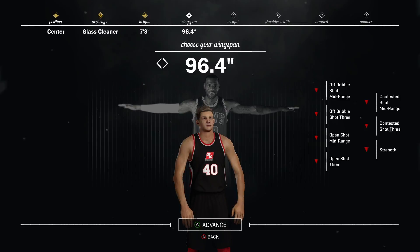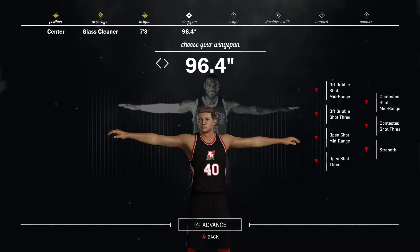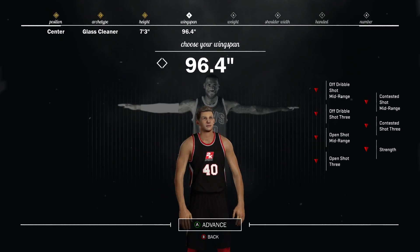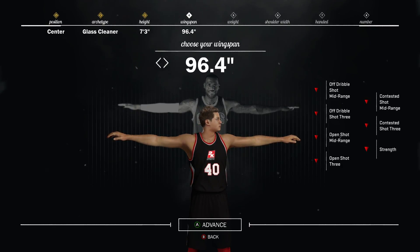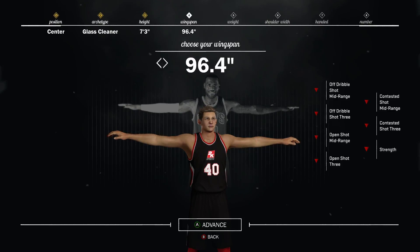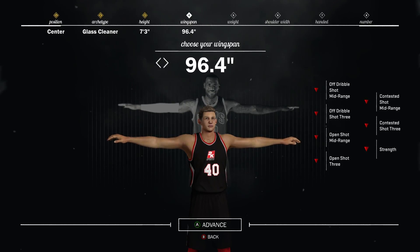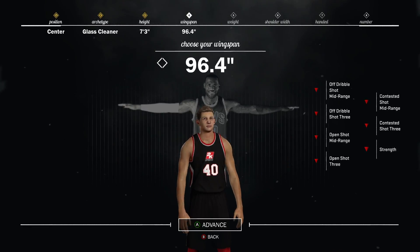Next, you should definitely max out your wingspan, and this applies to more than just centers. For protecting the paint and getting rebounds, even with a guard you should still max out your wingspan — it has so many benefits and if you try it out, trust me it'll be worth it. The shooting sacrifice is very little and you'll barely notice it. As long as you're taking good open shots you will tend to make them.